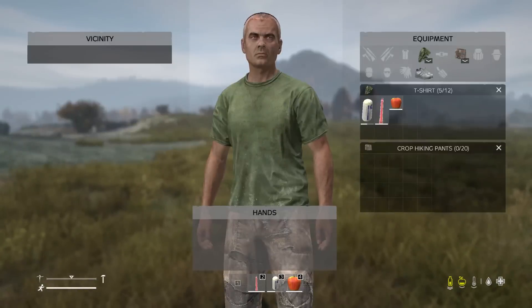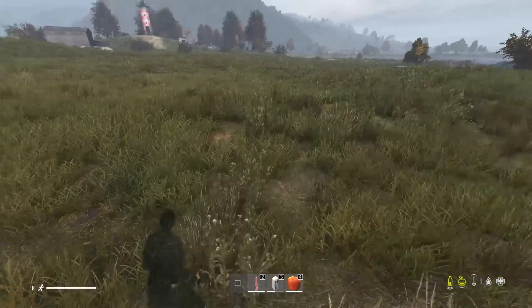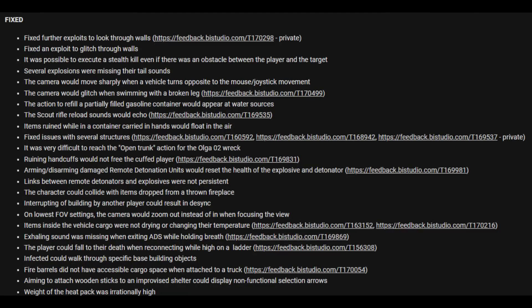So some decent stuff added in that update. Now let's go through everything fixed. They fixed further exploits to looking through walls. They fixed an exploit to glitch through walls. It was possible to execute a stealth kill even if there was an obstacle between the player and the target.